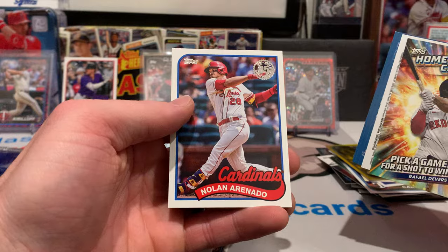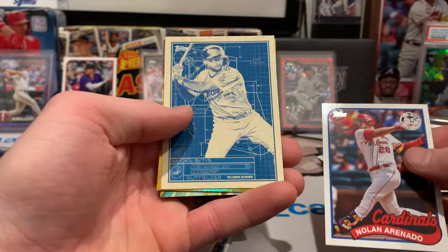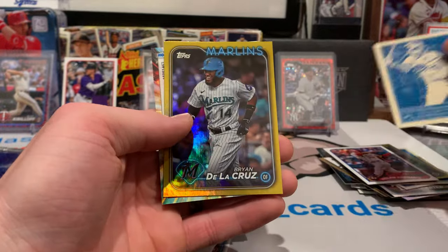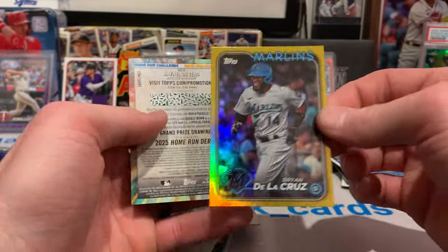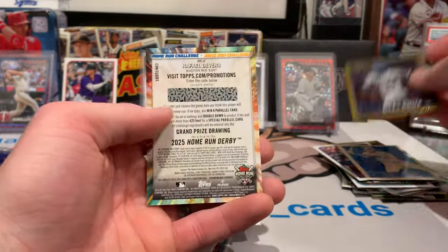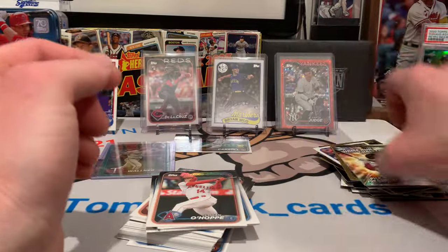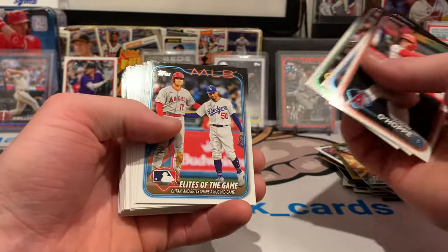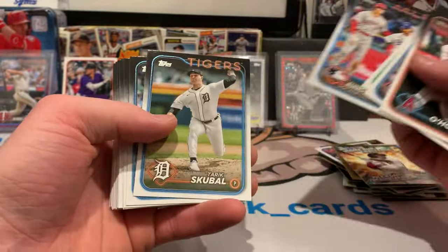89 Nolan Arenado. And then we've got Mookie Betts. Brian De La Cruz on the gold foil — these gold foils are sharp. And so far the centering has been good. We've got Ohtani. That's a sweet card with Betts and Ohtani together — you know, Betts is from right around these parts in Nashville.